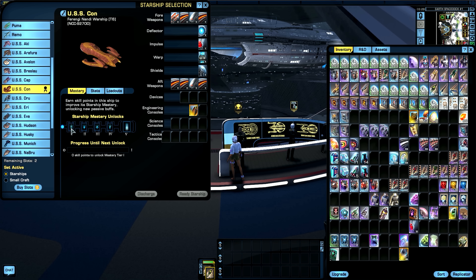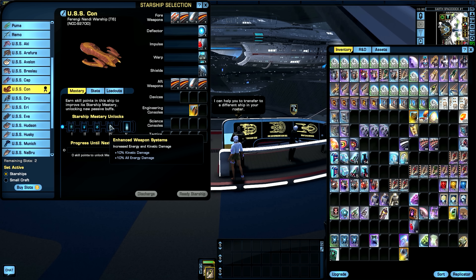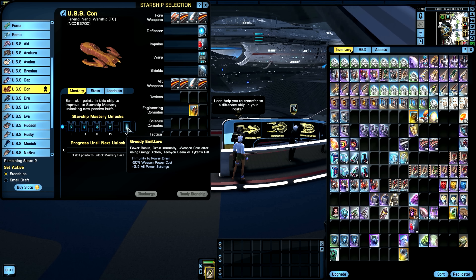Starship mastery unlocks: Level 1 gives increased accuracy by 5%, Level 2 increases critical severity by 15% — really nice, a lot of critical. Level 3 gives increased critical chance at plus 2.5%, Level 4 gives increased energy and kinetic damage — plus 10% kinetic and plus 10% to all energy damage. Level 5 gives Greedy Emitter: power bonus, drain immunity, and minus weapon cost after using Energy Siphon and Tachyon Beam or Tachyon's Rift. This is something really nice.